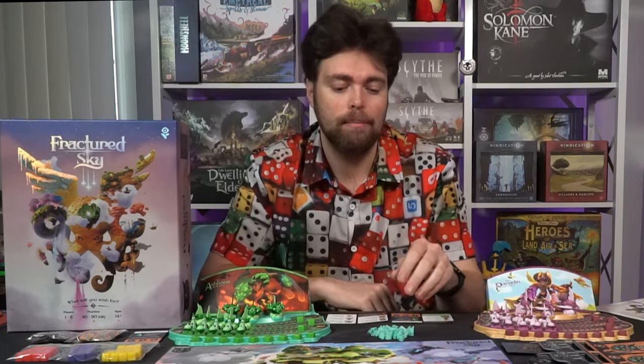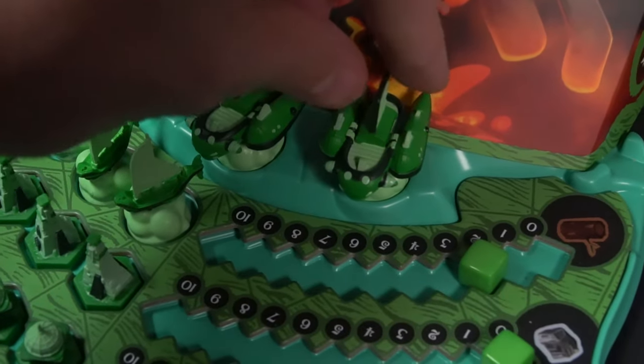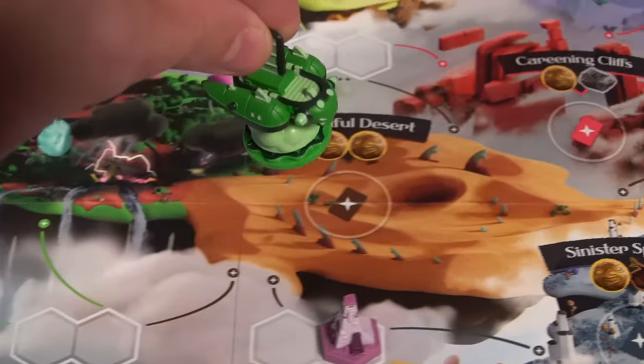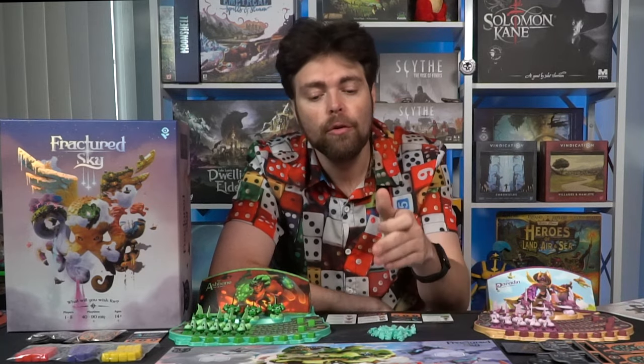In Fractured Sky, you are attempting to gather Star Falls. The game goes through five rounds where you'll be playing skimmers, starships, markets, and towers all across the game board. There are different locations in each portion of the board where you'll place your buildings, skimmers, and airships to try and qualify to win one of these Star Falls. You can also gain resources, use them to buy more things, and hopefully acquire more Star Falls. At the end of five rounds, if you have the most, you're the winner. Pretty simple, straightforward game with some unique concepts.